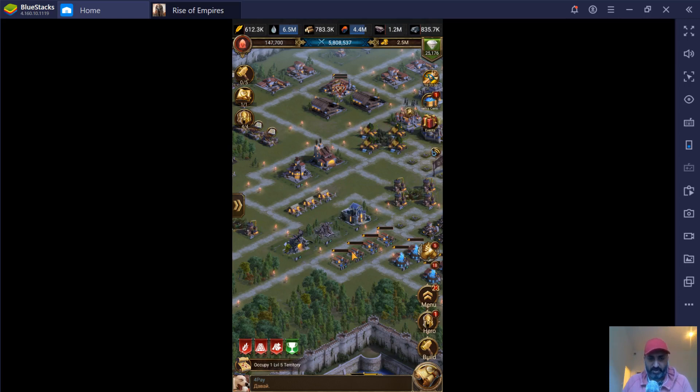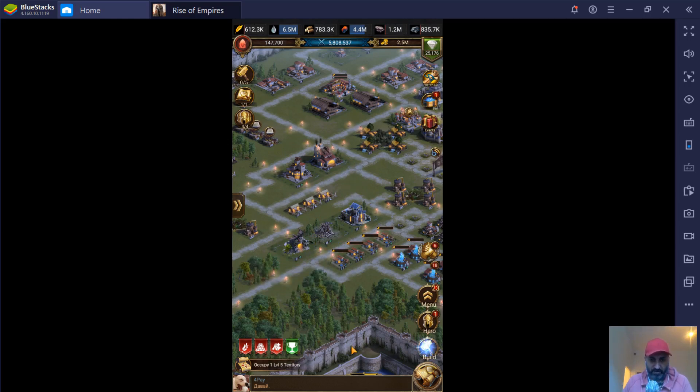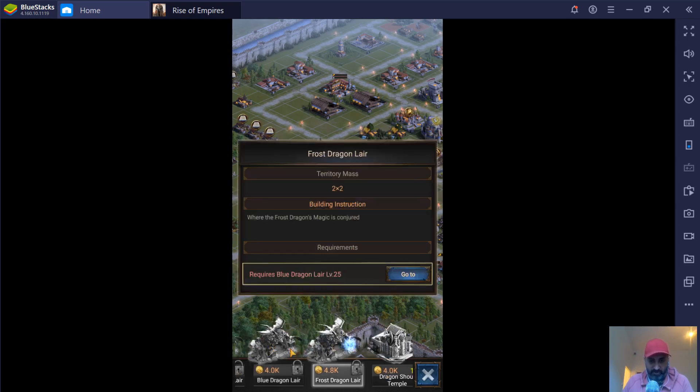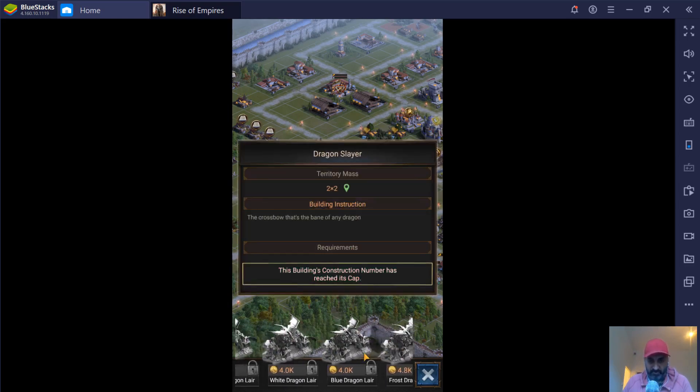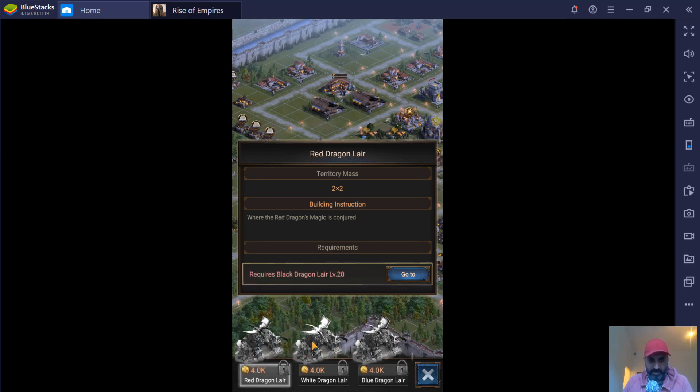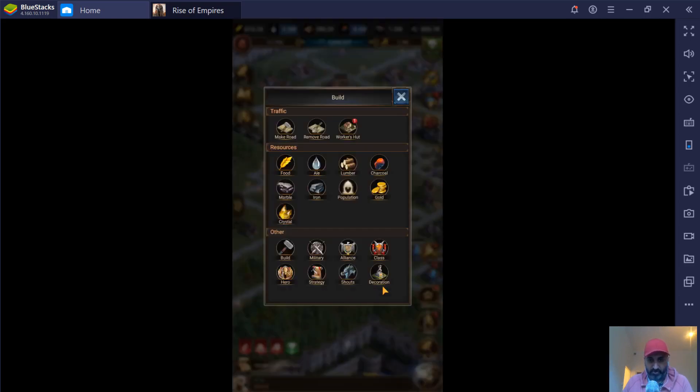You have three different types: the black dragon shout temple, the dragon slayer, and the black dragon lair. There are other types of dragons. If we go into the build menu here and go to shouts, you can see there is a red dragon lair, a white dragon lair, a blue dragon lair, frost dragon lair, and that's it. These higher dragons require black dragon lair level 20, so we have to level up a lot more — we haven't done that.